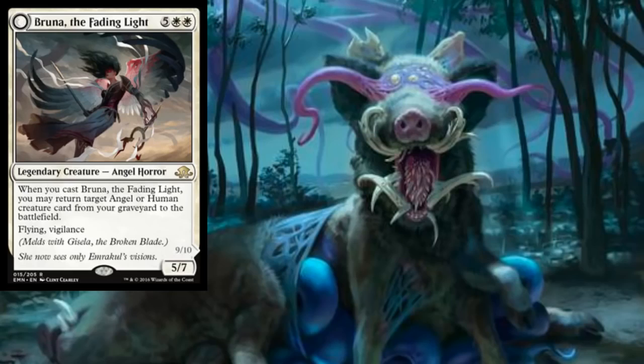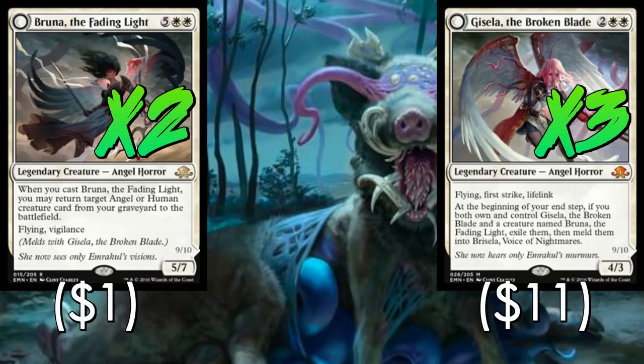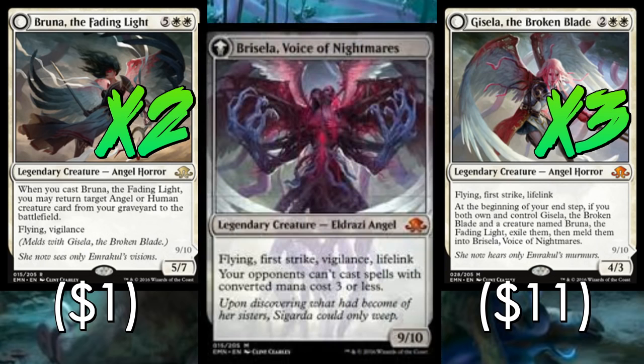Let's talk about those legendary creatures. We'll play two Bruna and three Gisela to start. These are the two most important angels — there are a bunch of angels in this deck — and obviously you can meld them into Brisela, which we're going to be looking to do, and it will end the game a lot of the time, especially late when they're out of removal. One thing to point out is that you can't get the cast trigger if you evolve Bruna into play, which can sometimes be important.